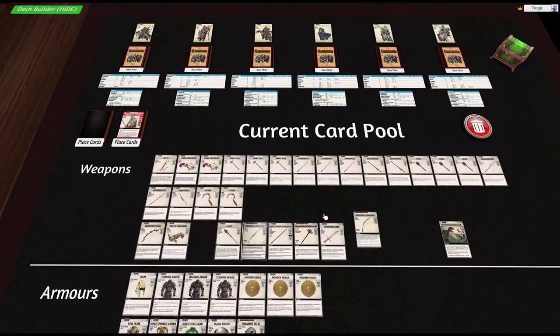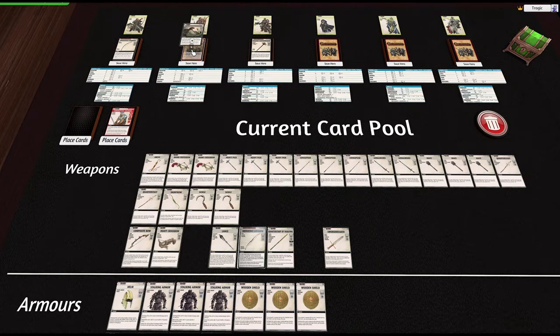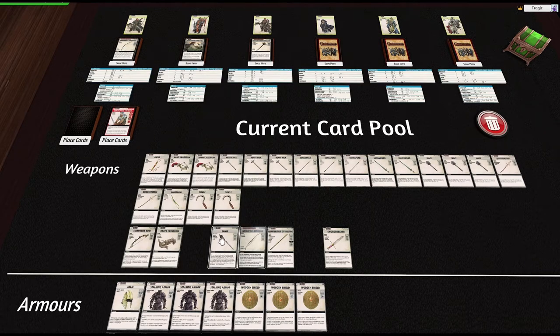A lot of the weapons are predetermined from my last game. He's going to get his iconic one, she's going to get her iconic one, and he's going to get the improvised dinosaur. We're also going to give him the lance now, and this is going to change his deck quite a lot. It gets a d8 and everything, but on this check you may reveal a card that has the mount trait to ignore the two-handed trait of this card. If you do this on the first combat check of the turn, add another 1d8 to your check — I reckon that's pretty awesome.